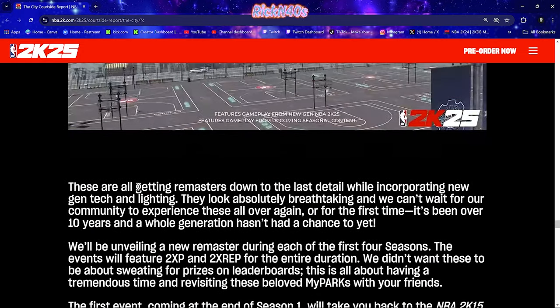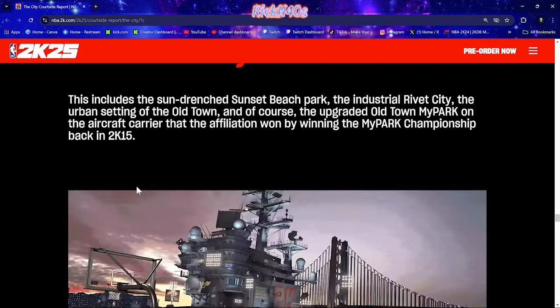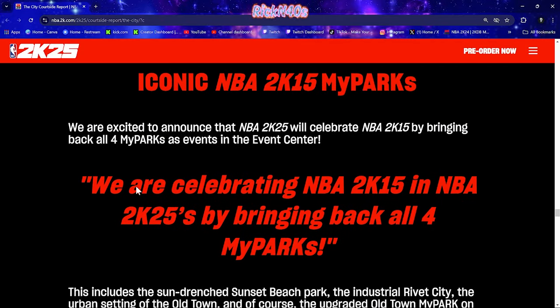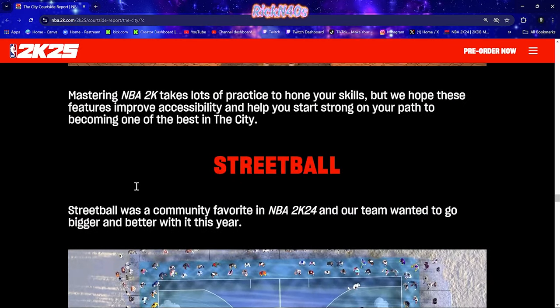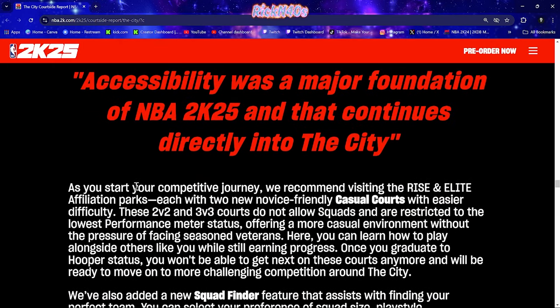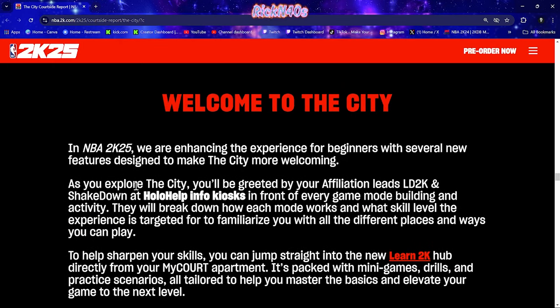Did we miss anything? We got the iconic 2K15 park coming back for events — L-events, remember that. We still got Streetball coming back — W Streetball. W Squad Finder. We're going to be able to tap into this city pretty easily. Welcome to the city, guys.